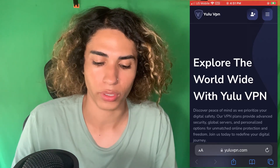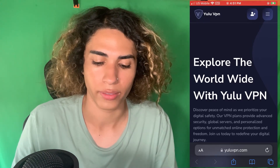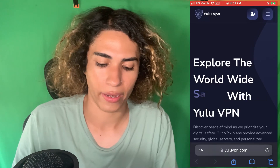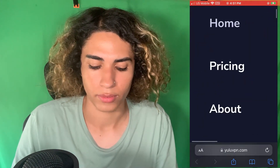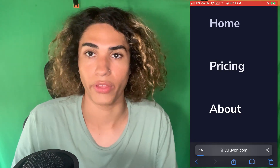Once you're on this site it's pretty simple — click the three lines in the top right and it's going to open up the main menu. We're going to go ahead and click 'Pricing' and then it's going to load.